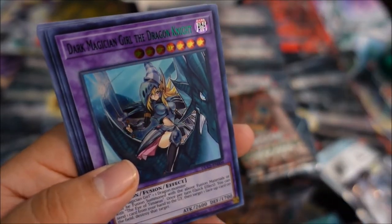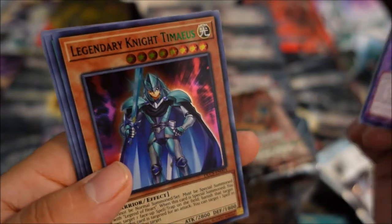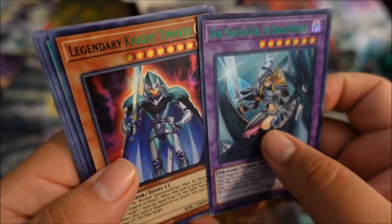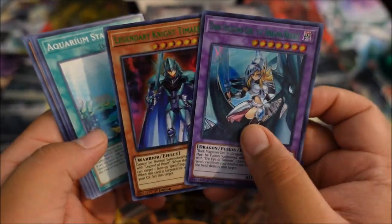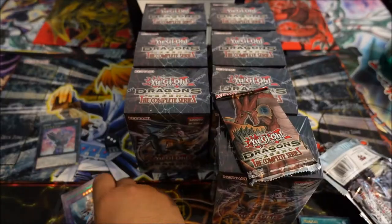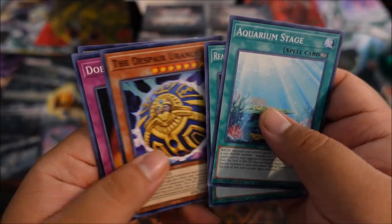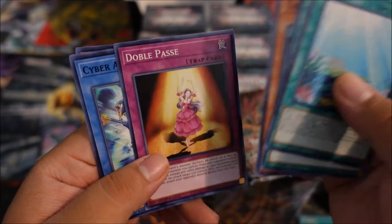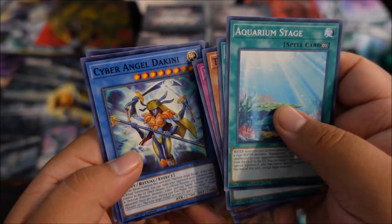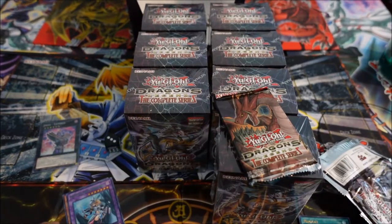Oh, we got Dark Magician Girl the Dragon Knight — the original one. It is green colored. Just like season one. And we got Legendary Knight Tamias — that is nice. These two are sweet and I'm loving the green on these things. We already got my girl — she is freaking gorgeous, stunning. Aquarium Stage, Reaper Scythe, Despair Uranus, Doble Plessae — that's the Alexis card — Cyber Angel, Flower Guardian Pin and Crane, Guardian Iatos. This is pretty cool.